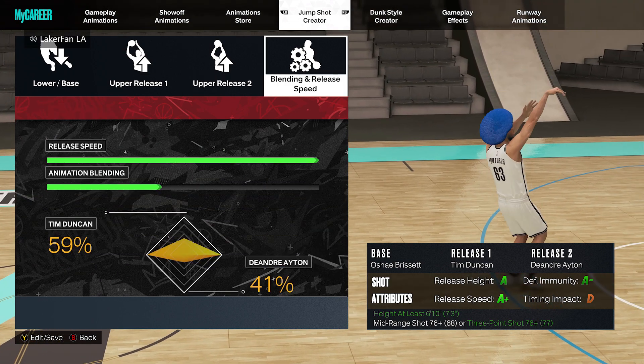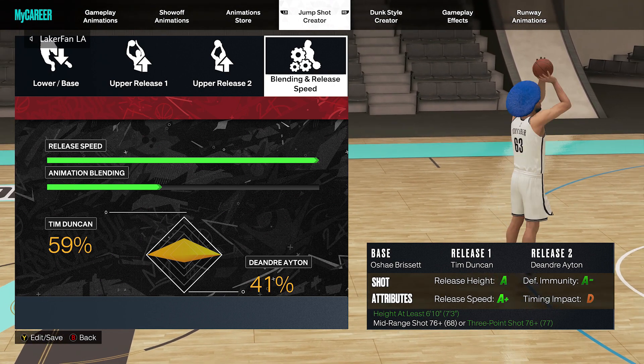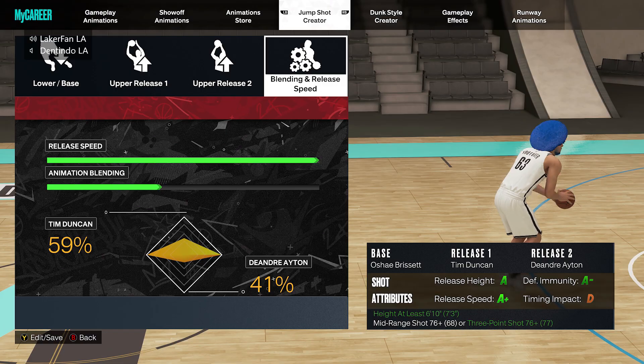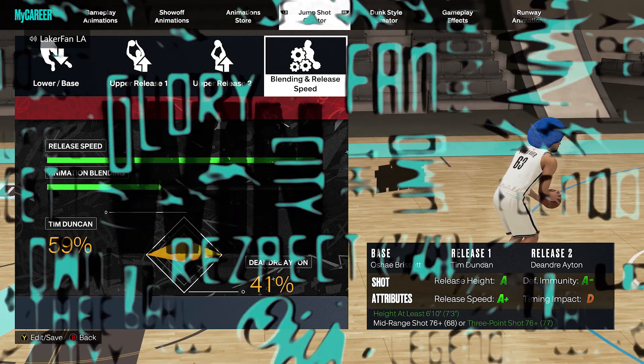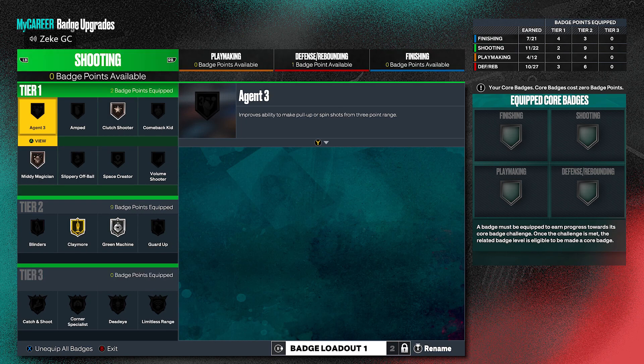Here is the blending: 41% DeAndre Ayton, 59% Tim Duncan. I'll have all kinds of gameplay coming out — shooting on the 7'3 in 3v3 Park, 2v2, 5v5, Cobb Pro-Am. It's going to be crazy.